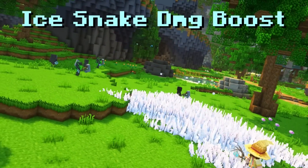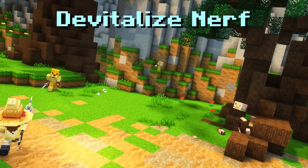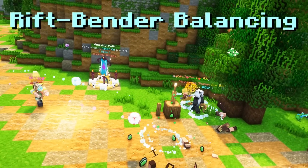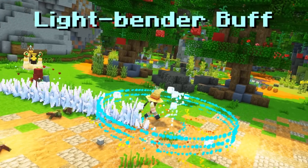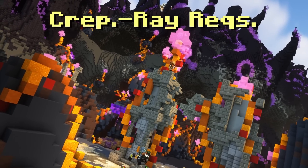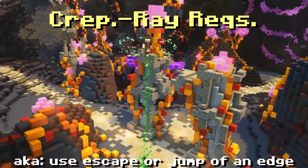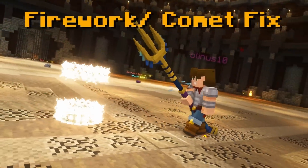The other classes have also gotten some changes. For Mage, every Ice Snake upgrade has gotten an increase in damage. Divitalize has gotten a decrease in damage reduction. Riftwalker, Lightbender, and a combo of the two have gotten significant Meteor balancing. Lightbender has also gotten an increase in damage with two new abilities. Archer's Frenzy has now become weaker, Arrow Hurricane has gotten a decrease in damage, and Crepuscular Raid now requires you to be four blocks above the ground to cast it.